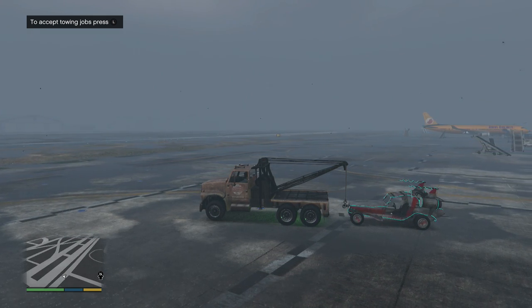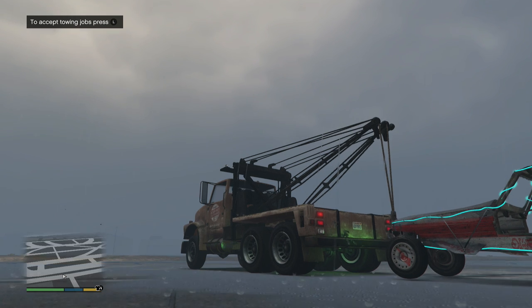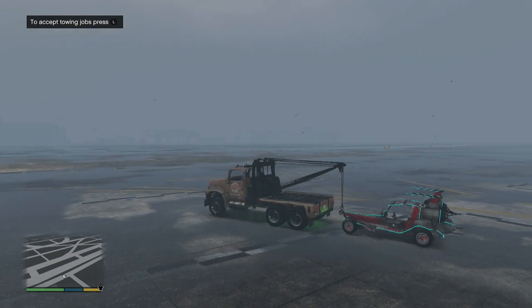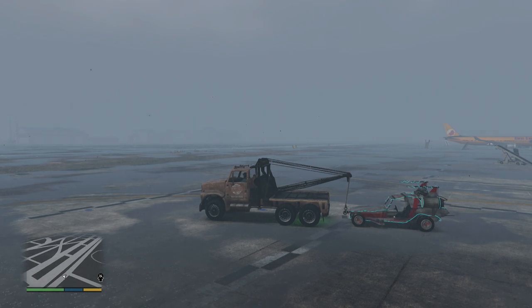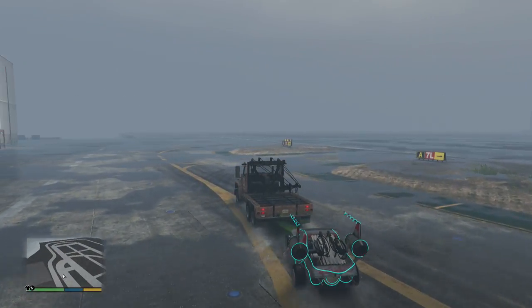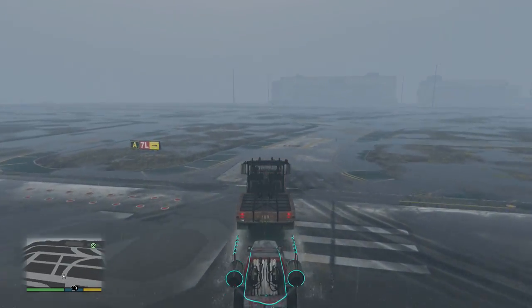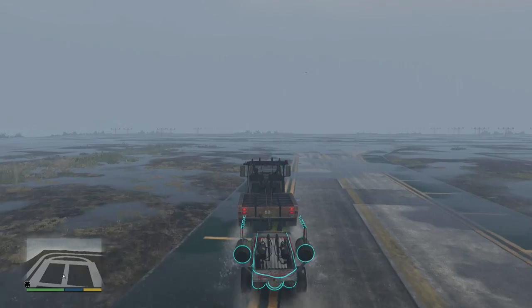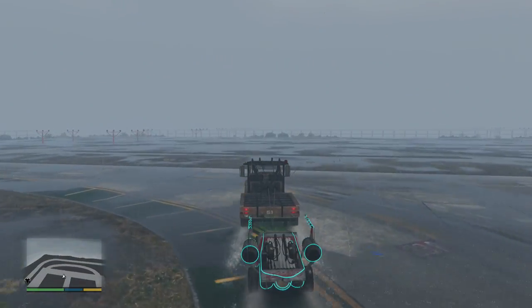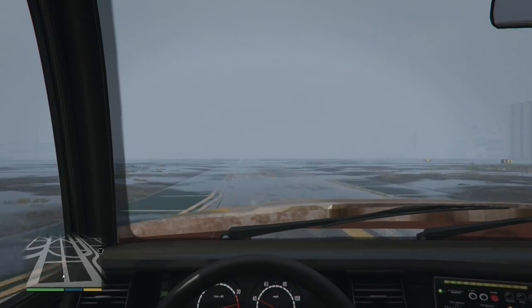Here we are at the airport — this should give us plenty of room to get maximum speed. You may have noticed it did accept a job when we activated Franklin's special ability; that's kind of a glitch because we need the special ability to actually reach that speed. This time around we have the lightning coming down. We're going to make sure all four wheels are on the runway. The good thing is we now know for sure we can get the Space Docker to 88 miles per hour without the tow truck.